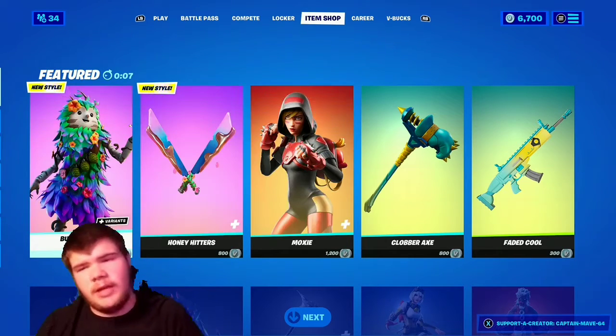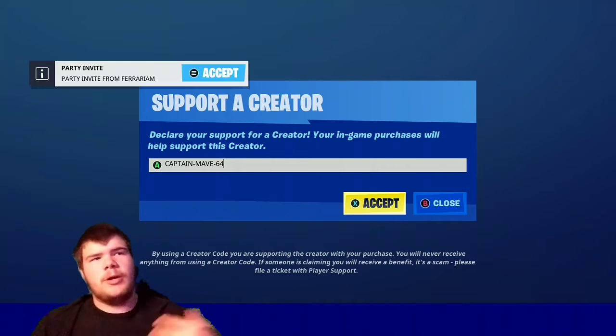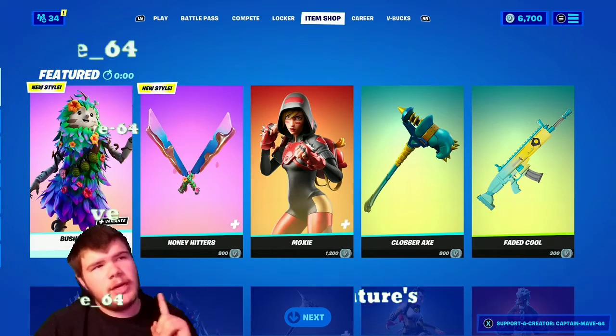I uploaded something today — it was how to get the predator skin, if y'all want to see that video. Use supporter code Kanova64 in the item shop if you plan on picking anything up. This is the best code to use. Now let's see what's in the shop tonight.